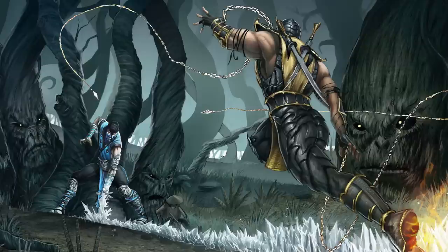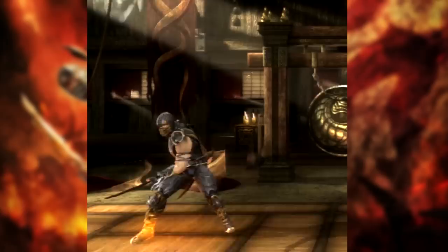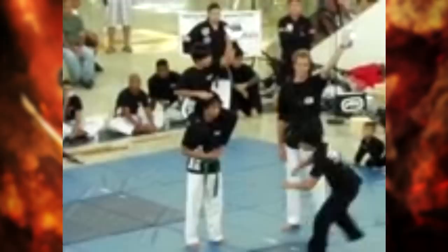In this combo, after using the sword, Scorpion shoots out an incredible backflip kick. This kind of technique is usually reserved for demos only, but is readily seen in Hapkido. Sadly, you actually have to jump to perform it in real life, and can't rely on spontaneously generating fire to lift you upward like Scorpion does.